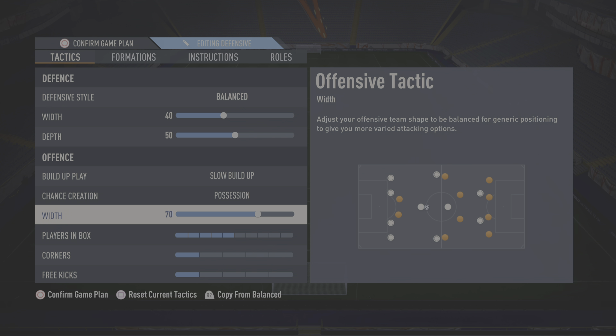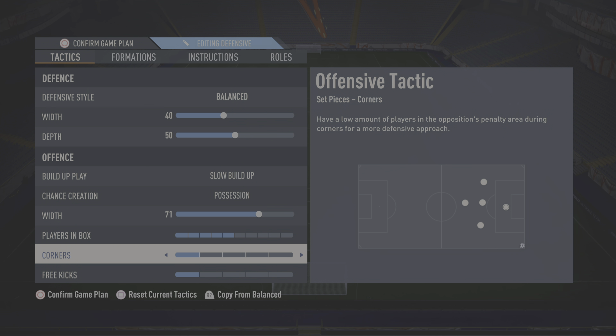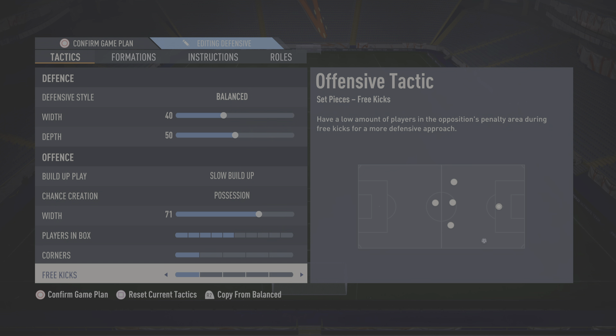For whip I have it on 71 — as wide as possible because whip is key. Players in neutral. For corners and free kicks I have them on one and three — I don't want to get countered, so that's why I have it on that.